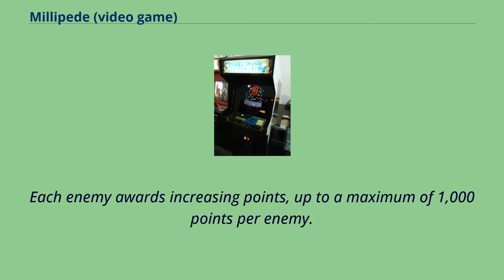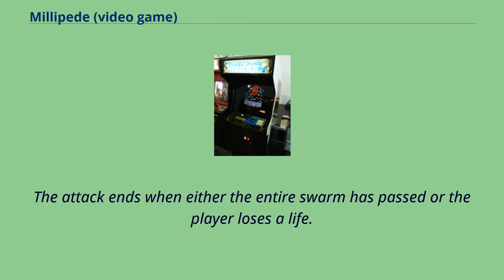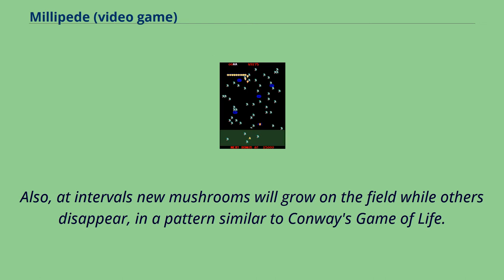Each enemy awards increasing points, up to a maximum of 1,000 points per enemy. The attack ends when either the entire swarm has passed or the player loses a life. Also at intervals, new mushrooms will grow on the field while others disappear, in a pattern similar to Conway's Game of Life.